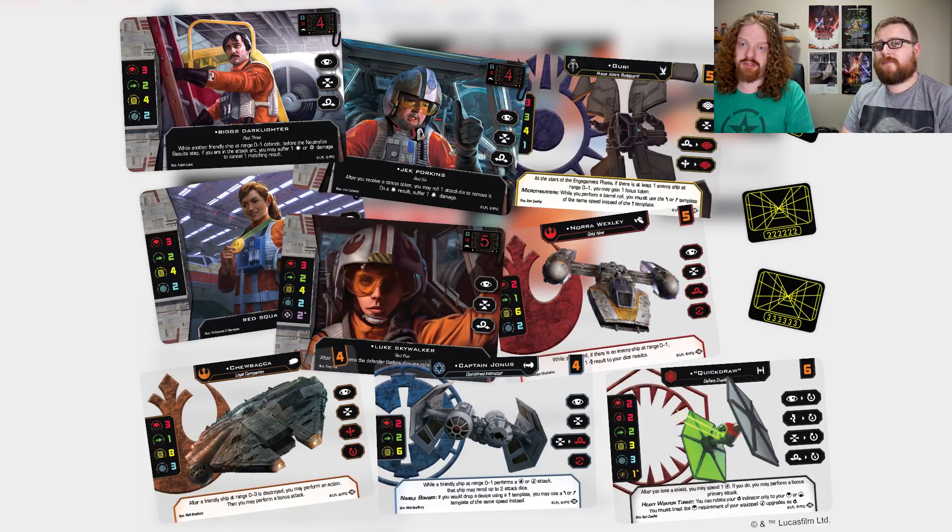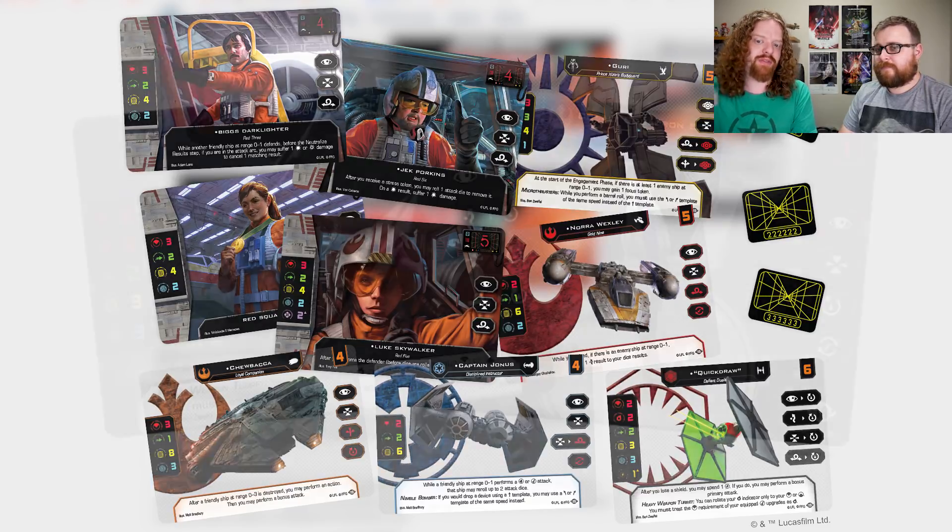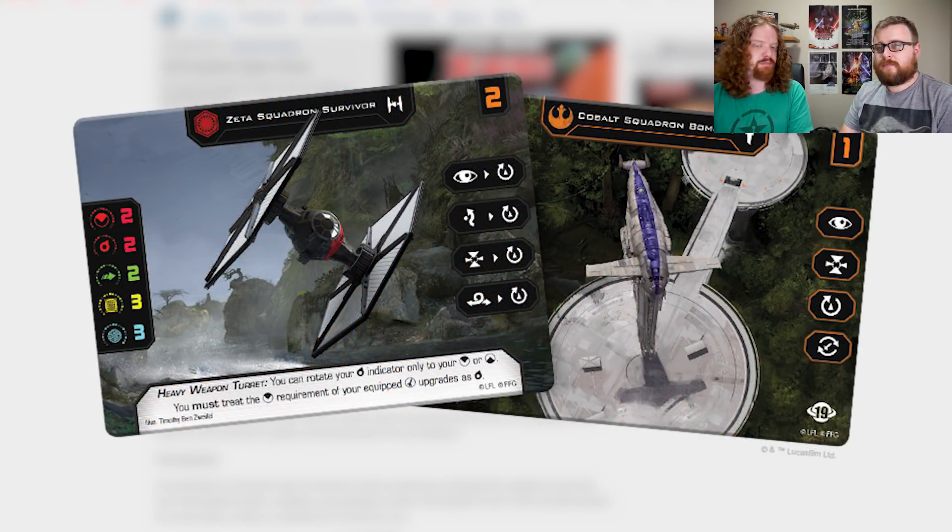We're talking about some new spoilers because we've got some more details from the Wave 2 content. This spread right here gives us an image of a generic Resistance Bomber and a generic TIE SF, and we didn't previously have all these stats. The Resistance ship is the Cobalt Squadron Bomber. It has focus, target lock, rotate arc, and reload. We didn't know that it specifically had this collection of actions with this colour. The reload may have been red, although it's not likely since it's a bomber, but the rotate arc could easily have been red.